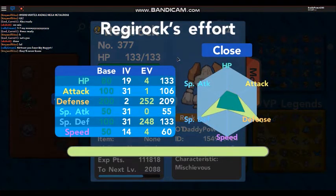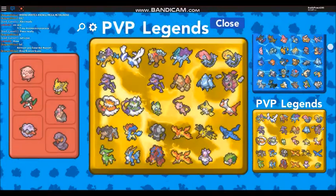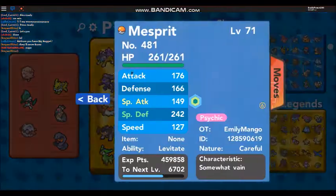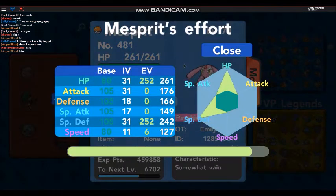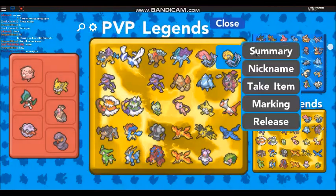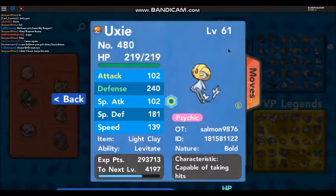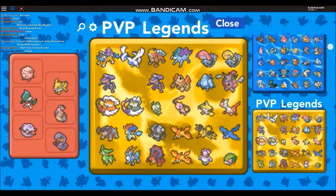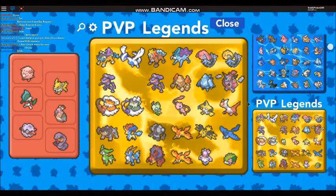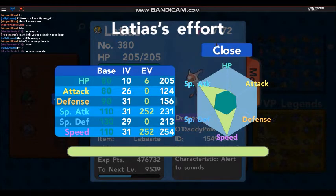Terrakion is quite good. Lugia, Genesect - are these ones trained? Regice and stuff - did I really train those? Yeah I kind of did in defense. He needs retraining if I was ever going to use him, which I'm not. Some of these Pokemon I never used but I have trained. This one is trained in defense and HP. Mega Latios is good - yeah, boosted speed. He's good!